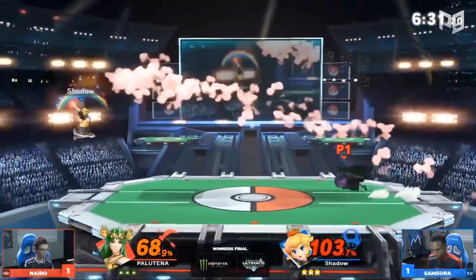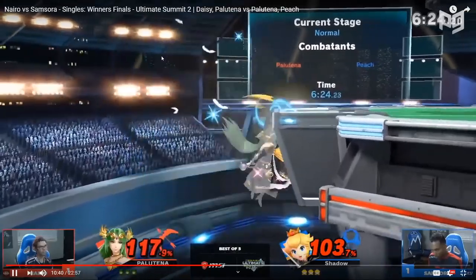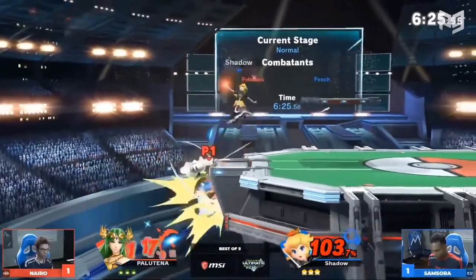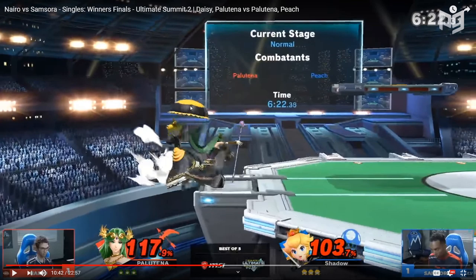Samsora picks up another aggressive option. Now let's look at Samsora putting on an edgeguarding clinic. He gets the damage, gets Nairo off stage, gets the turnip. Good throw, neutral air — he missed; I think he tried to get a neutral air but ended up forward airing instead. The neutral air would have covered the return to stage and been the safer albeit lower reward play; the forward air is higher risk but more likely to kill Nairo outright. I respect the attempt, but up until that point Samsora was doing a really good job in that edgeguard.